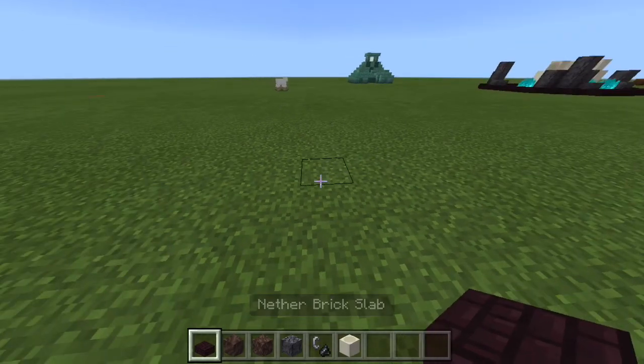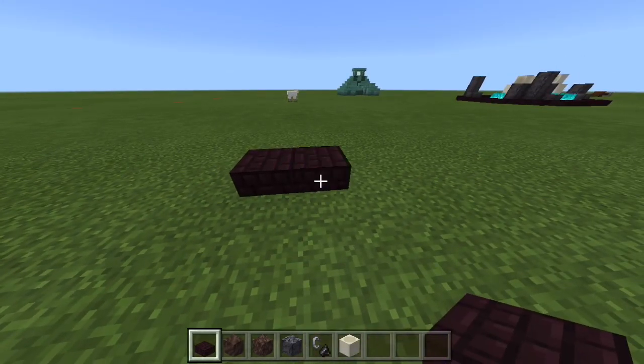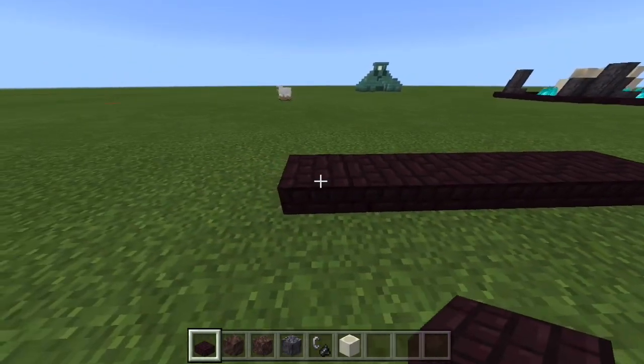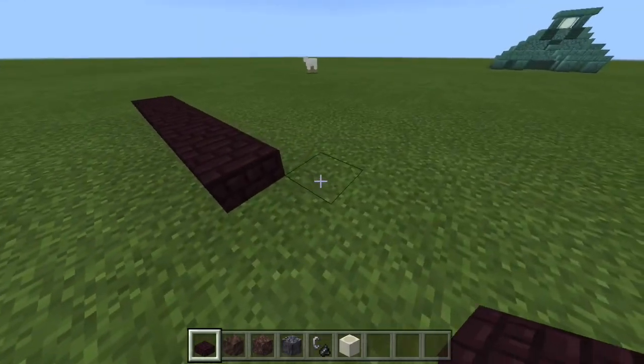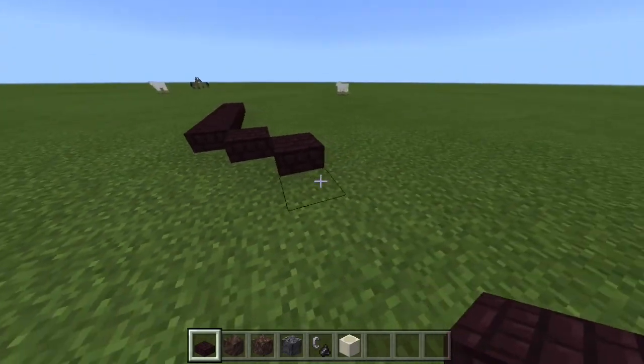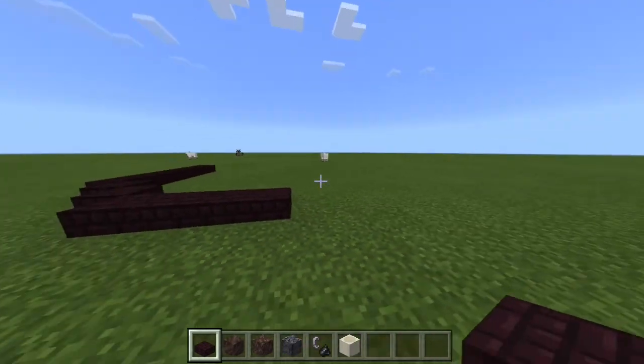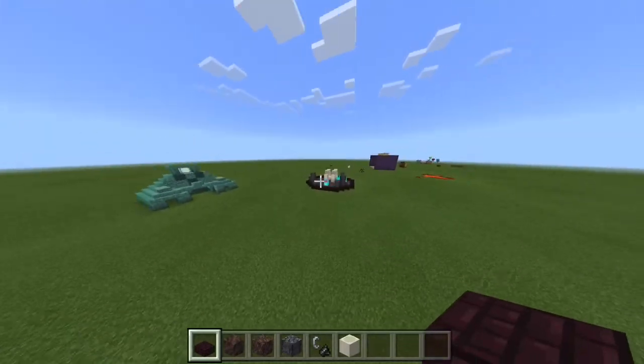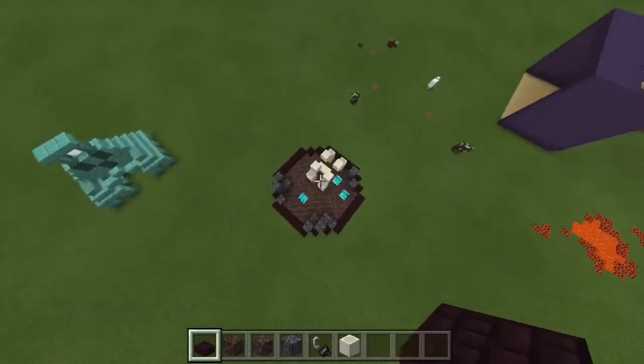So what you're going to do first is you're going to do six nether brick slabs. Put them like that, and put two just like that, and then do six again, and just go over it and make a shape a bit like this. You get what I mean.